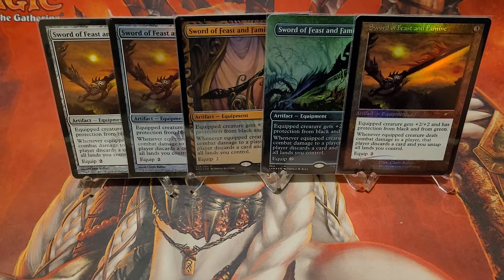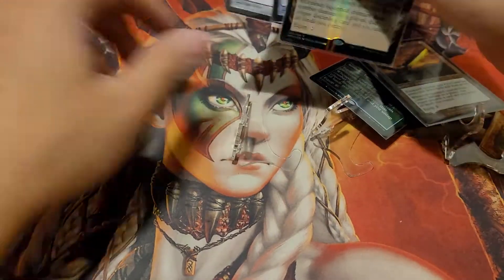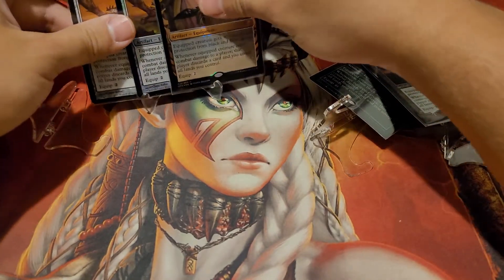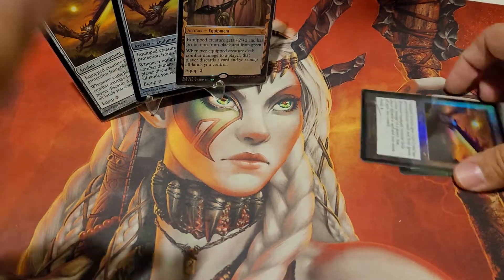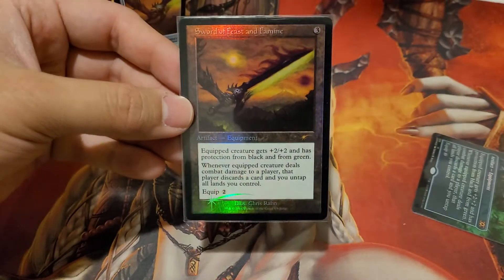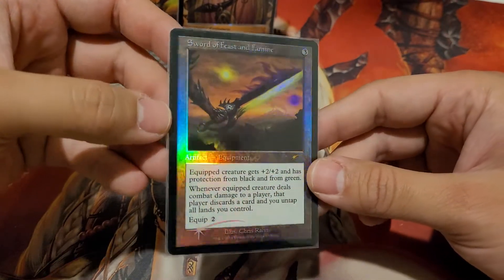Anywhere I can take advantage of the untapping-all-lands ability. Let me set these aside and focus on a couple at a time. This one here is one of my favorite cards in general — Sword of Feast and Famine with that old border art on it in foil.